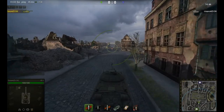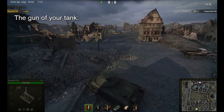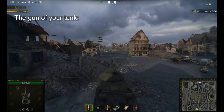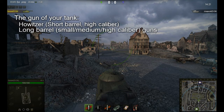First, you need to know what kind of gun your tank has. Basically there are two types of guns in this game: a close range short-barreled high-caliber howitzer, which is found for example on the KV-2, and medium to long range long-barreled tank guns like on the IS-3.